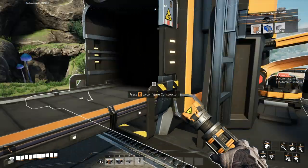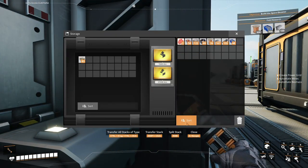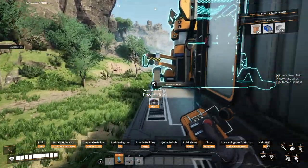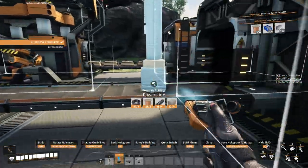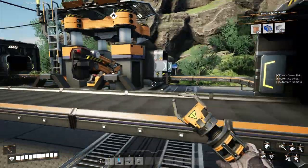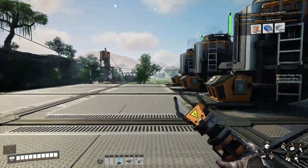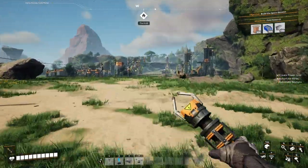So we have one constructor set to leaves — we'll put all of our leaves in there. The other is set to wood — put all of our wood in there. Then connect them to power. We already have power on this grid, so we extend the power line further out to connect both constructors. Now we'll be producing biomass automatically.